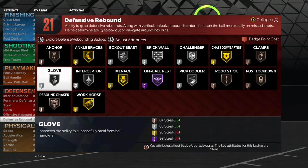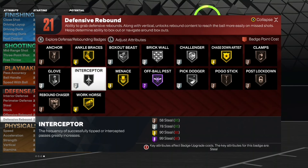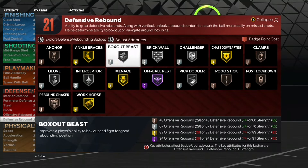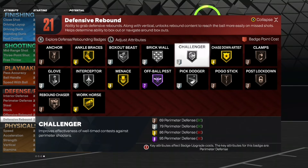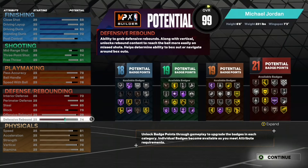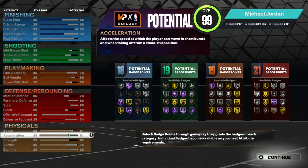For defense, you're gonna have 21 defensive badges. Rebound Chaser on Bronze, decent rebounding on both ends. You'll have Glove on Silver, Interceptor on Silver — so you will be getting steals and hawking lanes. If you play good defense, you'll definitely be rewarded with this build. It's not the full lockdown version like the prime Jordan build, but it's very good. You get Challenger on Silver, Ankle Braces on Gold, and Bronze Clamps — I've been locking people up with Bronze Clamps since the game came out.